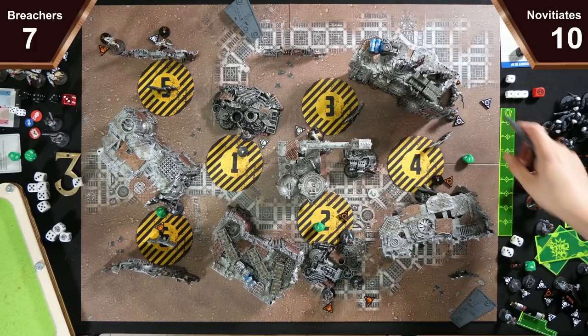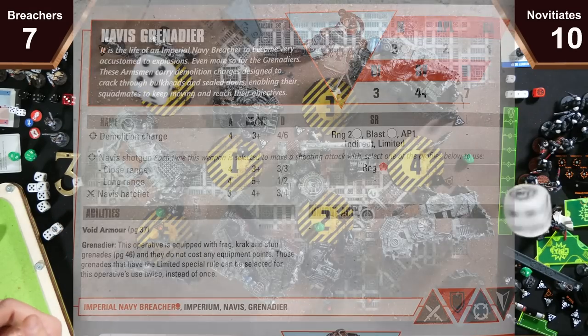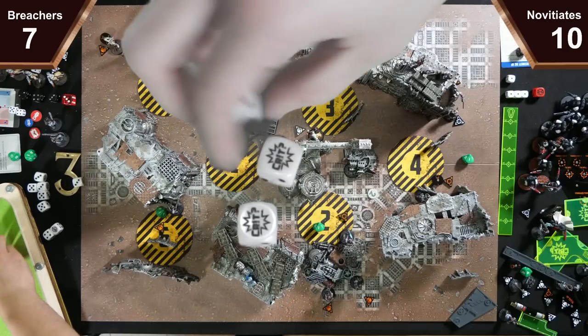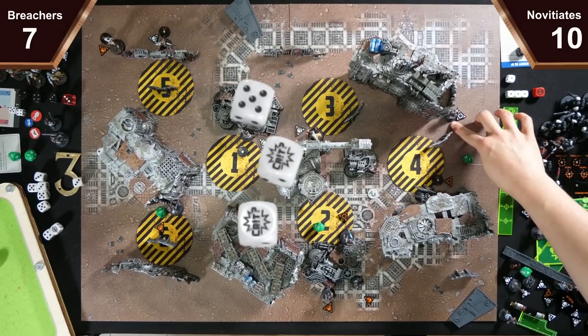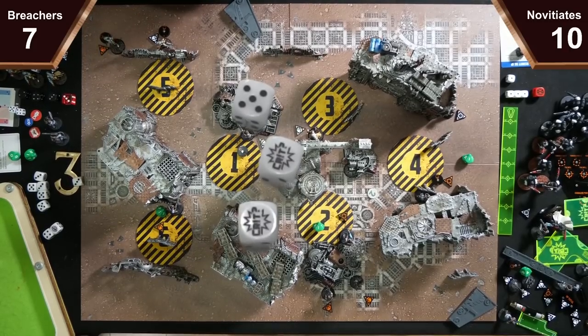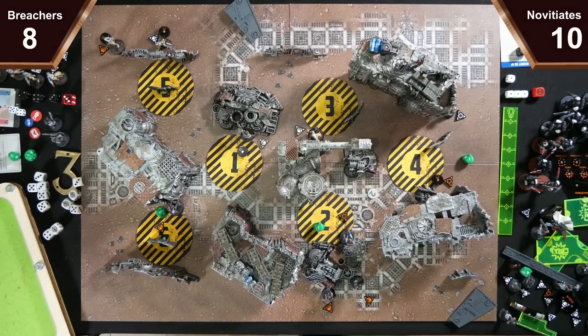The Grenadier will charge to here — he just needs to roll a hit. He does! So I'll reveal Rob and Ransack: I get one victory point now, and if he survives until the end of the game I will get two. He's got a pretty good chance — there's only one more turn.